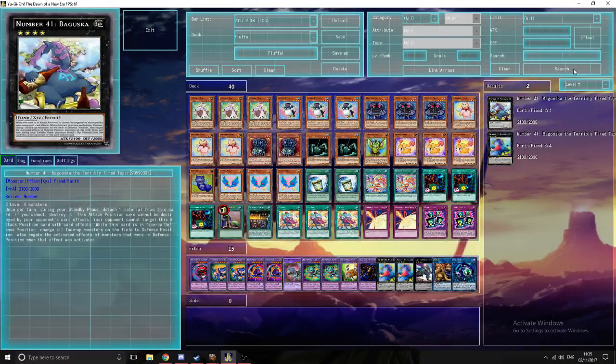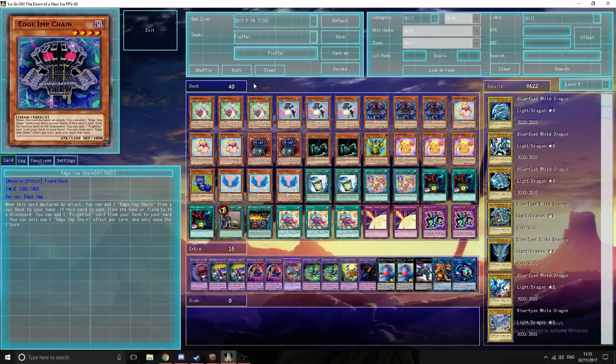Hey everybody and welcome back to a brand new deck profile. Brand new means definitely not brand new because I've covered Fluffles before, but this is the updated version of Fluffles. At first this was a deck that a lot of people thought would be dead, unplayable — because they need the extra deck to fusion summon and pump fusions, and it turns out they can't do that anymore. Well, with this build you can do that just fine.